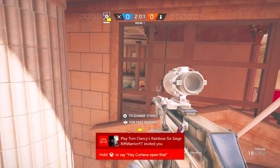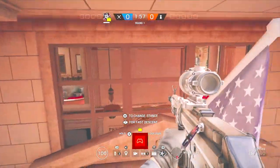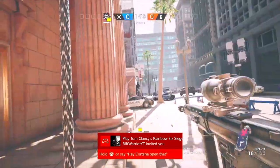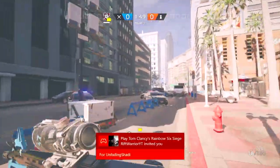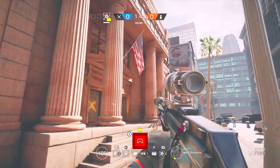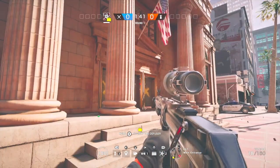Yeah, you can break that hatch and then you can either bait defenders — try and get them to come into your line of sight — or you can just get the hatch open and go downstairs through the sewer, or just go wherever you're trying to go.